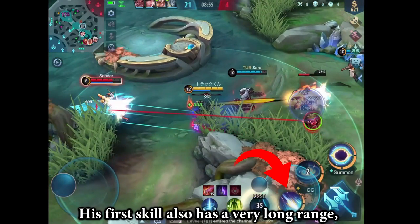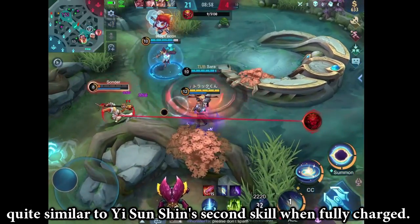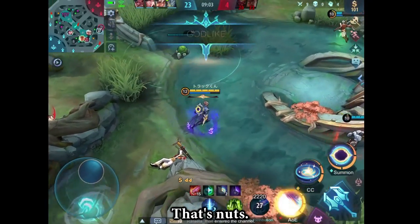His first skill also has a very long range, quite similar to Yi Sun-Shin's second skill when fully charged. But the difference is that Nathan doesn't need to charge his first skill. That's nuts.